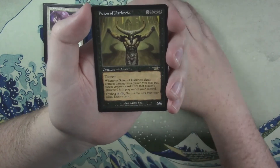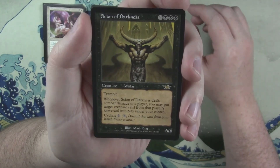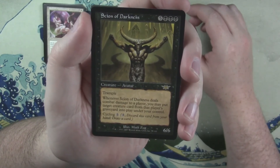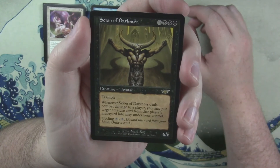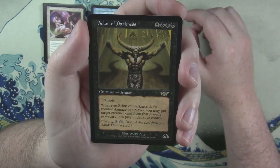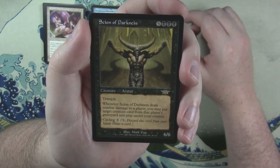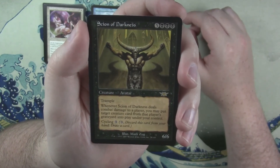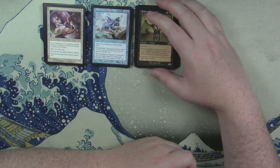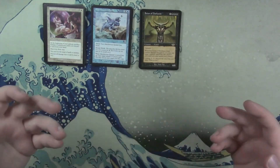Will Bender — when you turn it face up, you change the target of target spell or ability. A great way to mess with your friends. Scion of Darkness: trample, and whenever it deals combat damage to a player you may put target creature card from that player's graveyard into play under your control. If I remember correctly, there were one-drops — I think like cultist clerics — where if you got six of them you could sacrifice them to summon Scion of Darkness. I can't remember exactly, but I think that's how it worked.